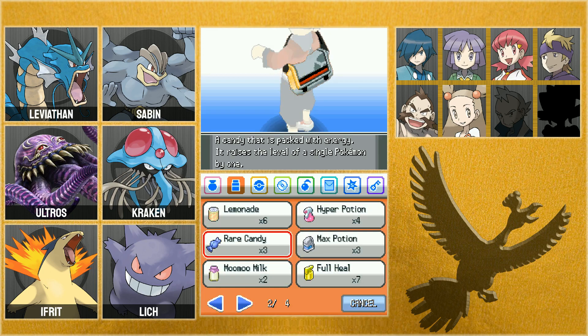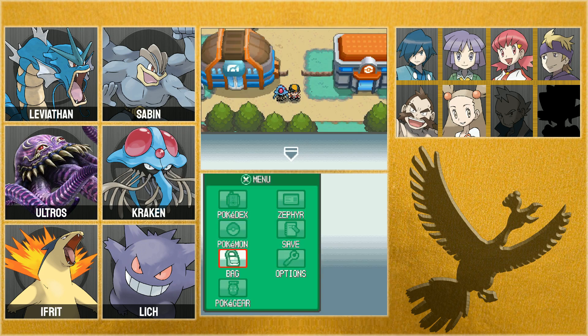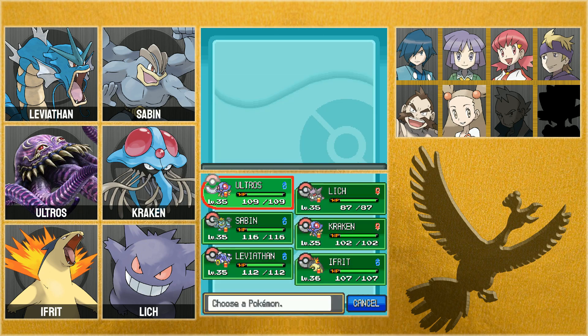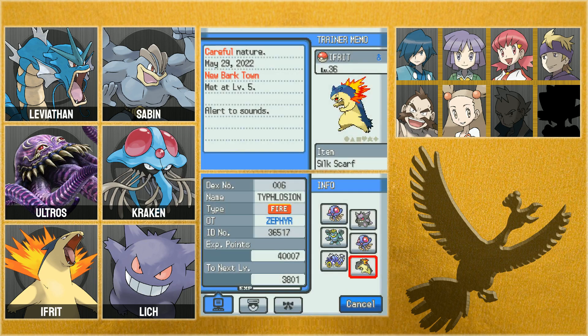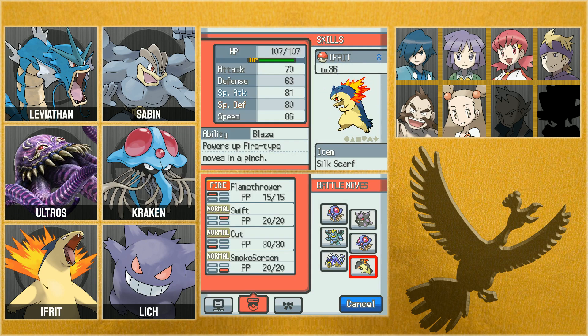Typhlosion — that's a combination of typhon and explosion, I think. As a fellow connoisseur of the Greek, with me being called Zephyr, that tickles me. Oh Ifrit, you're beautiful. Let's look at you — careful and alert to sounds. Pretty decent stats overall.